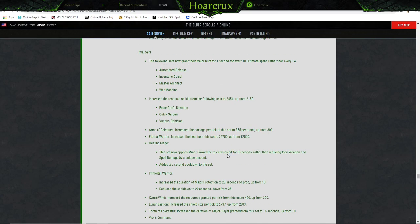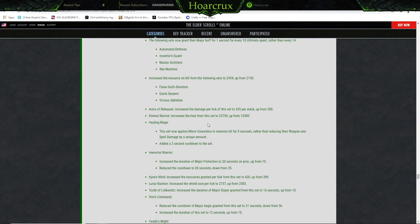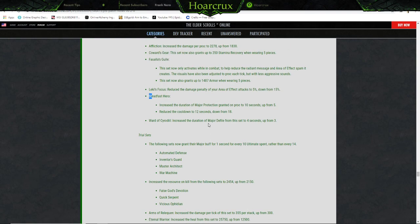Trial sets: The following sets now grant their major buff for 1 second for every 10 ultimate spent rather than every 14 — Automated Defense, Inventor's Guard, Master Architect, and War Machine. Increased the resource on kill from False God's, Vicious Serpent, and Vicious Ophidian to 2500 up from 2100. Arms of Relequen — increased the damage per stack to 330/355 up from 300. Eternal Warrior — increased the heal from this set to 25,000 up from 12,500 — that's a double! Healing Mage — this set now applies Minor Cowardice to enemies hit for 5 seconds rather than reducing their weapon and spell damage by unique amounts, added a 3-second cooldown. Immortal Warrior — increased the duration of Major Protection on proc to 20 seconds up from 10, reduced the cooldown to 20 seconds down from 35.